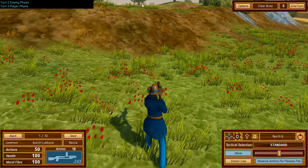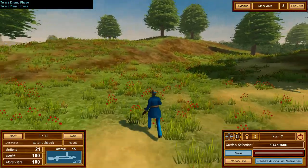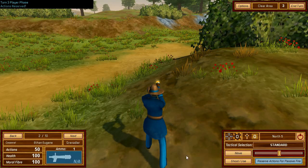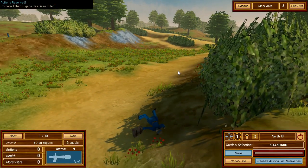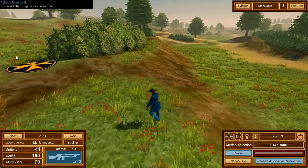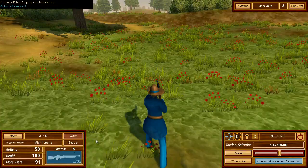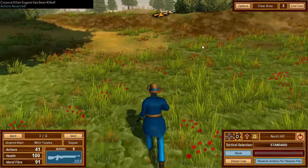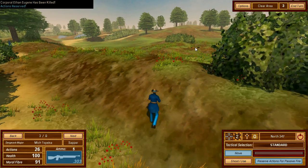Next turn — moving up. Suddenly a man down: Ethan Yuan has been killed. Might not be quite as clear-cut as expected. Moving carefully now. The Sapper moves up slowly, checking for enemy booby traps — you can see two of them up there. He tries to run across but is out of range.